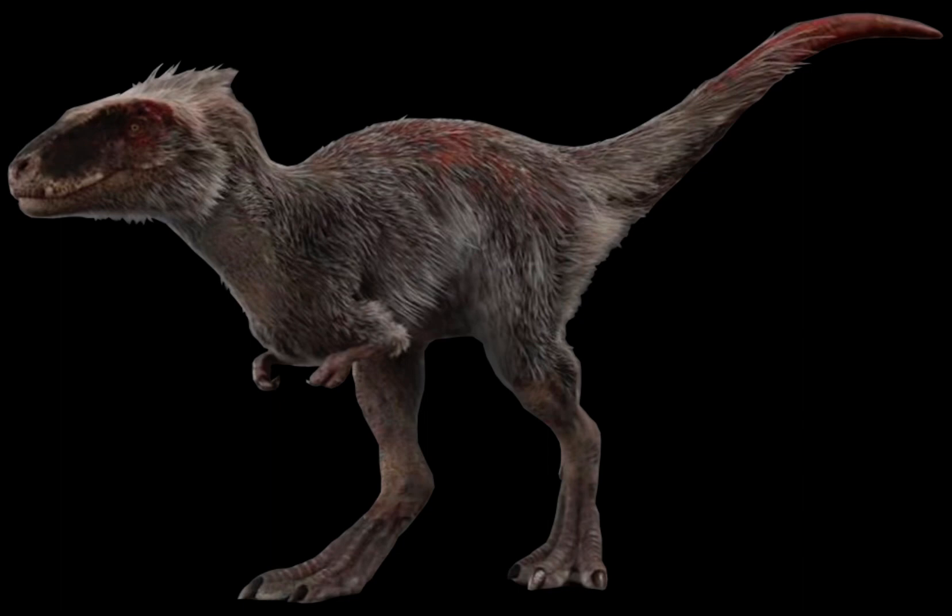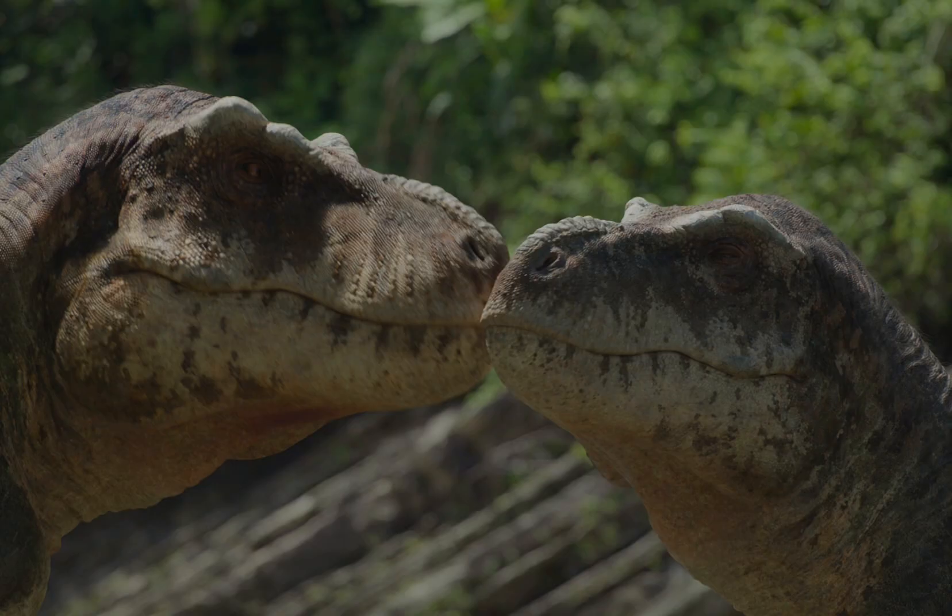Another accurate thing is that the Moros Intrepidus has lips — lips that cover the teeth when the mouth is closed. This is a very good and accurate detail, as most to all theropods had lips that covered their teeth when their mouth was closed.